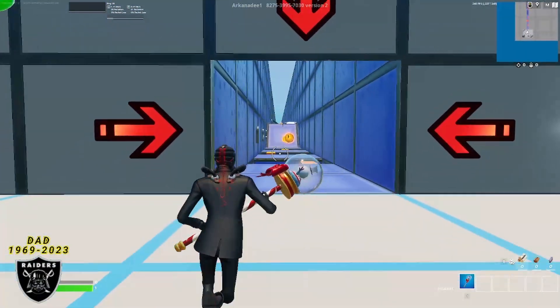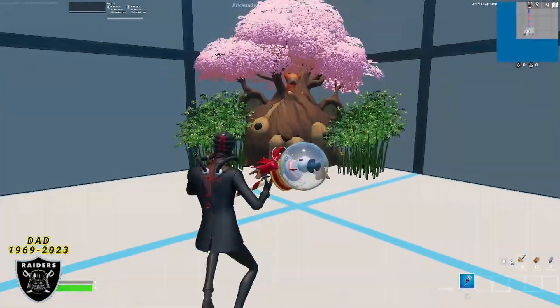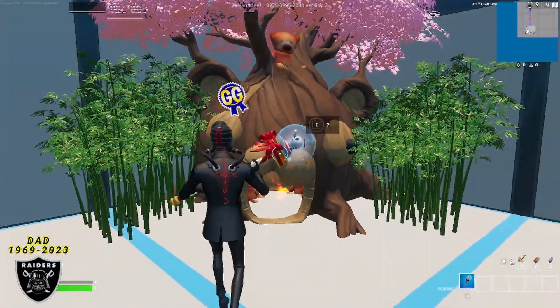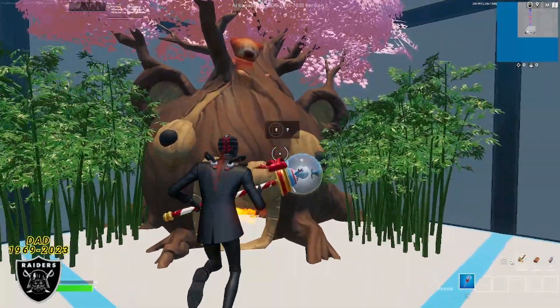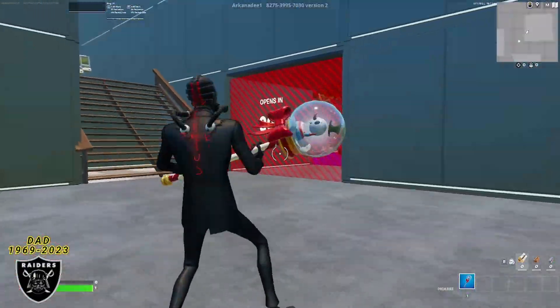Now that we're inside this death race map, instead of going out there like last time you want to turn around, head over to the cuddly bear tree that's in the corner, and do any emote right here. After you do that emote, a secret question mark button should appear. Click on that button and you are going to teleport to the room with the timer in it.